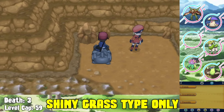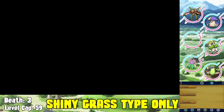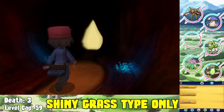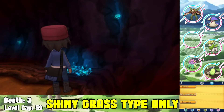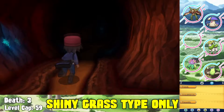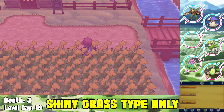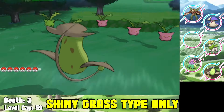We go back to Glittering Cave looking for Ferroseed, but it was not appearing at all - I spent a long time looking and it just wasn't there. I had to go substitute with another grass type Pokemon. We find a shiny Hoppip pretty quickly, catch it, evolve it into a Jumpluff, and move on to face Lysandre.